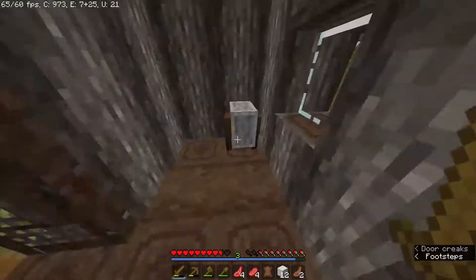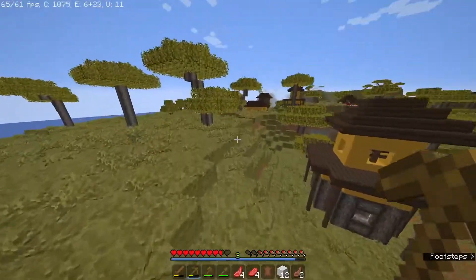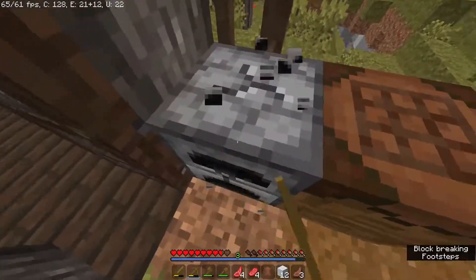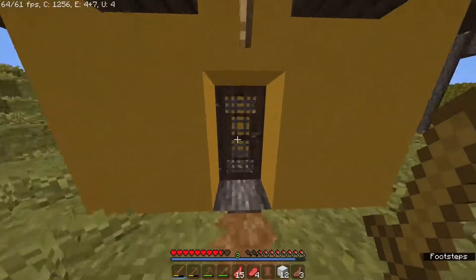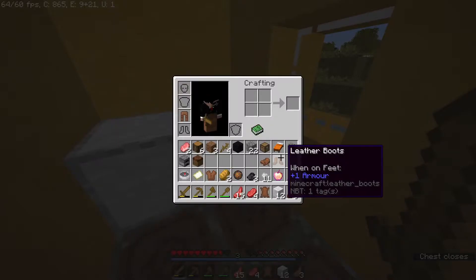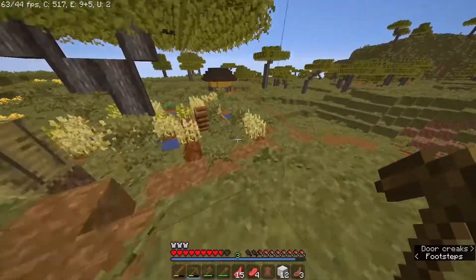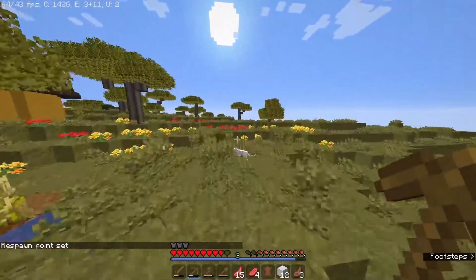I'll take that grindstone. The plan for the first episode is I'm going to build a house and get a few extra things set up, then next episode we'll continue getting the good stuff like gold mining and resources. Let's look at the other houses to see what's there. Oh, there's leather armor — I'll put that on for some protection. Another bed — I've set my respawn point, which is quite cool.